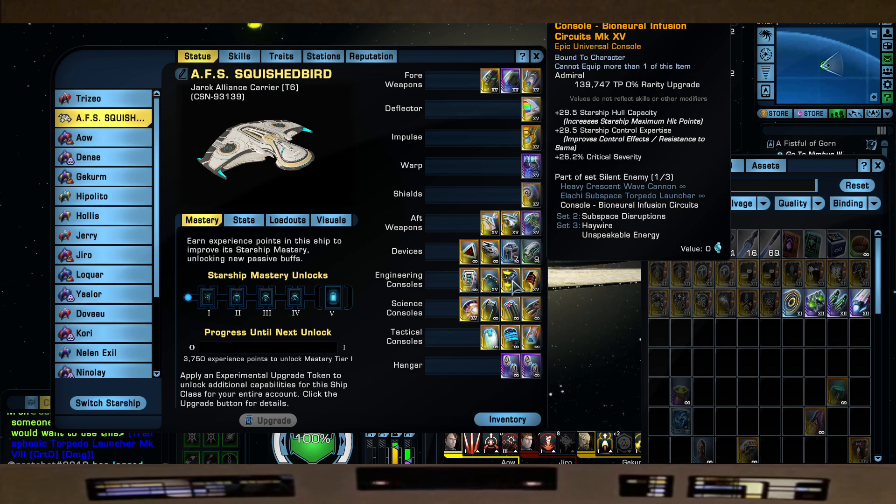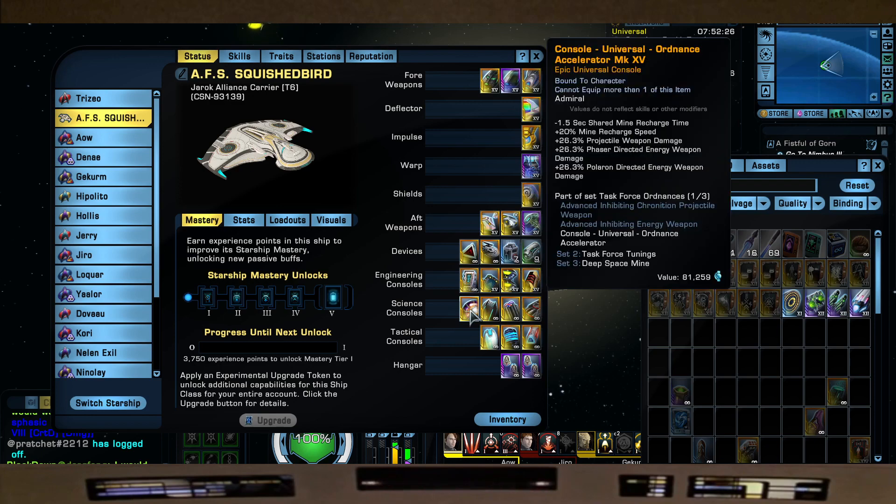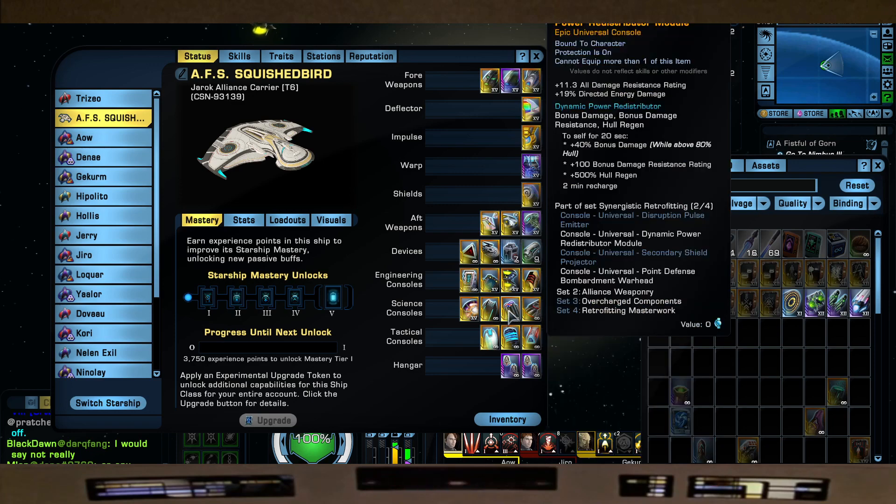The Bio Neural Infusion Circuits from the Low Buy Store. Barifluid Hydraulic Assembly from your Terran rep. The Ordnance Accelerator from your Gamma rep — this is for the 20% mine recharge speed along with plus 26.3 projectile weapon damage. The Emulating Phaser Lance from the Deimos Pilot Destroyer from R&D. And the Dynamic Power Distribute Module from your Atlas lockbox ship, for plus 11.3 all damage resistance rating and plus 19% directed energy damage to help our Omni Beam.